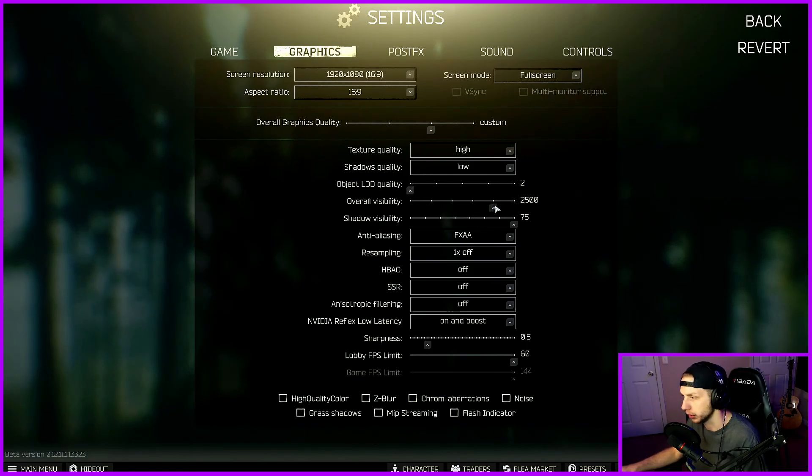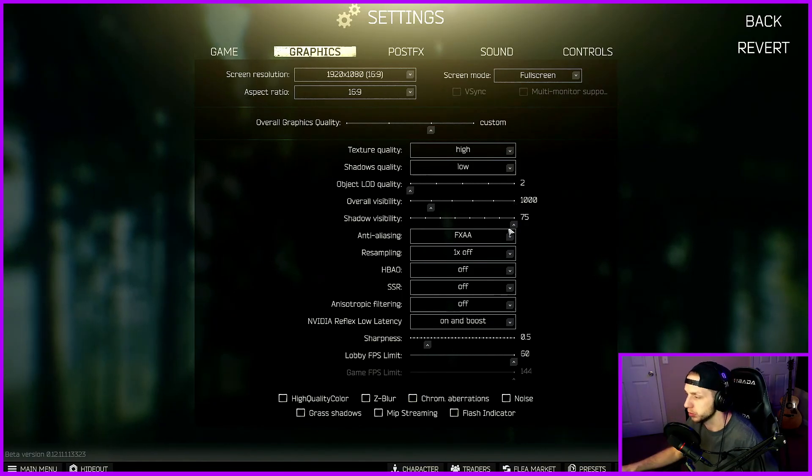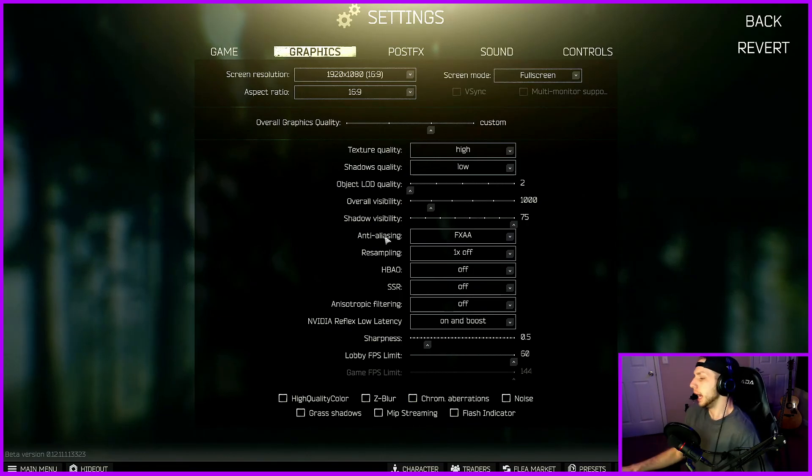I used to think that cranking visibility up to like 2500 or even 3000 is beneficial, but what this is, is just your rendering distance in the sense of background objects — it has nothing to do with players, nothing to do with competitive edge. If anything, the higher you crank this up, the less of a competitive edge you're going to have because your GPU and your CPU are having to render in more things. Shadow visibility — the higher up this is, the further into shadows you're going to see. This can hit your frames a little bit, but honestly the ability to see is much more important than one to two FPS more.